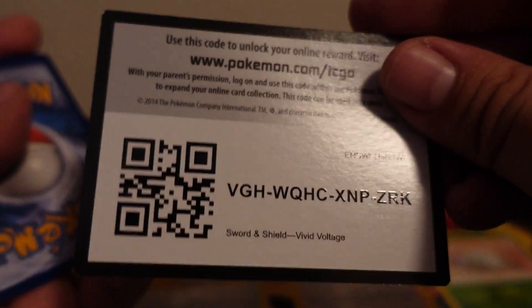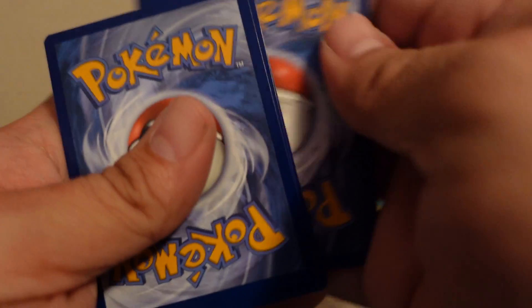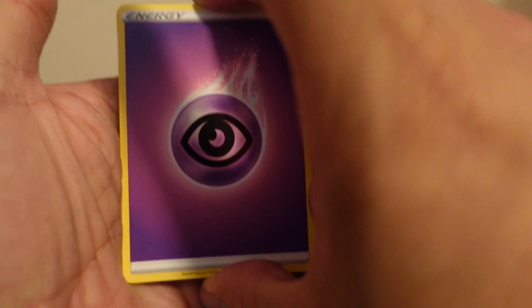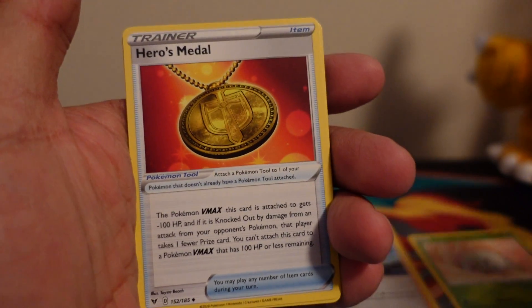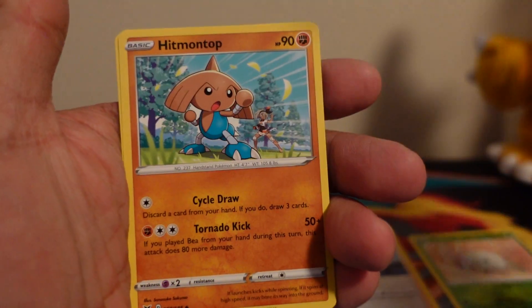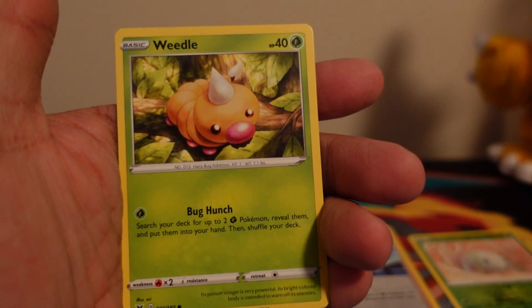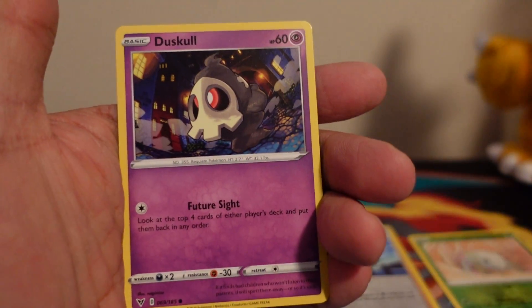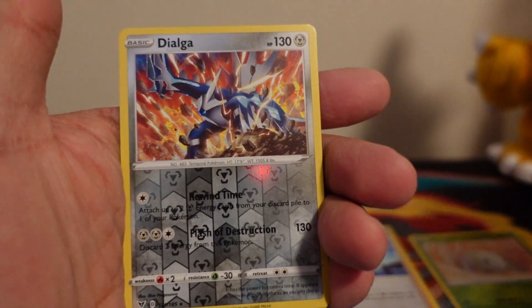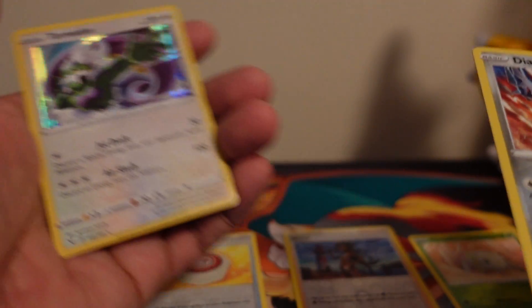Code card for you guys. Starting with a Psychic Energy, Aromic Leaf Energy, Heroes Metal, Hitmontop, Wellemer, Weedle, Veldum, Fanny, Duskull, Reverse Hollow Dialga, and a Holographic Tornadus.